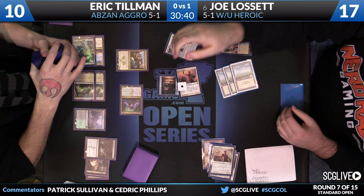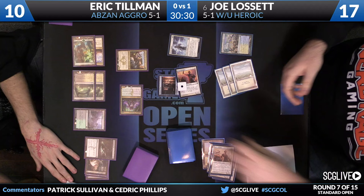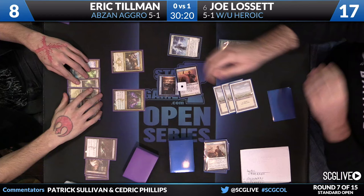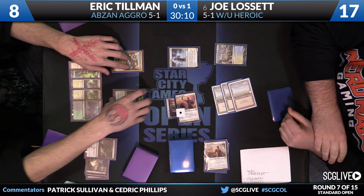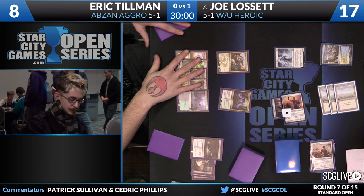Ordeal of Thassa will be the choice. The Favored Hoplite — unblockable — comes across. Scry; looks like it was Lagonna-Band Trailblazer on top — that's going to become the bottom card. Two damage comes across; Tillman goes down to eight. Lissette refuses to deploy that other Favored Hoplite, perhaps trying to bluff a God's Willing. Though Tillman knows about the Favored Hoplite, he seems to be hedging against Bile Blight until the Hoplite becomes a 3/4 next turn. It could also just be a situation where you're hoping your opponent forgot they knew that card.